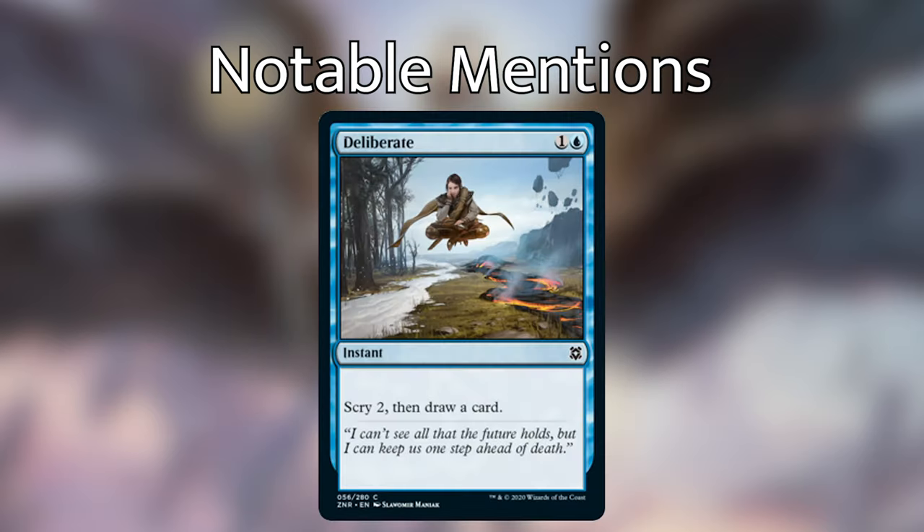Next is Deliberate, a common I actually like quite a bit. It's an instant for one and a blue — you get to scry two and draw a card. It's basically Preordain at instant speed and for one more mana. I think being at instant speed is worth the extra mana. Super cheap cantrips that smooth out your draws and get cards off the top of your library that you don't need are really important, and I think it's great that Wizards keeps printing cards like this to help your decks get a little more consistent.